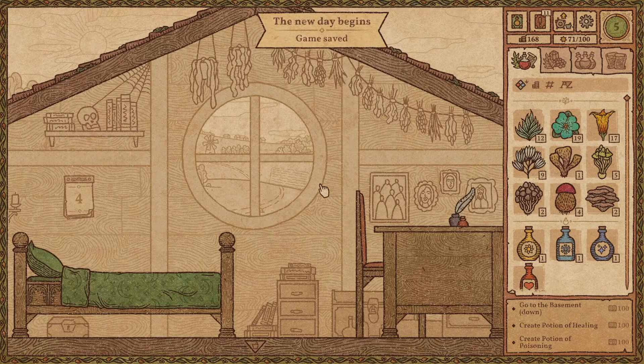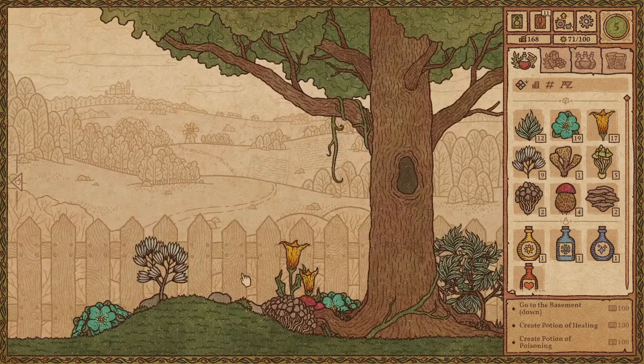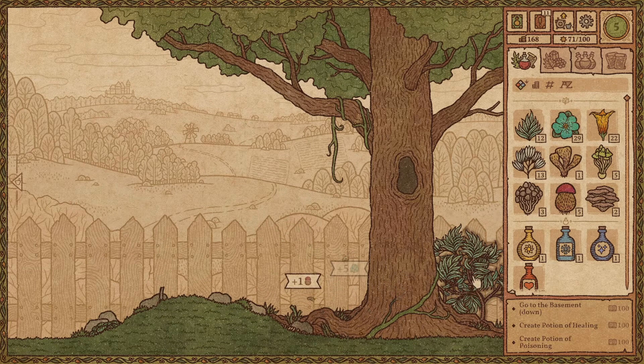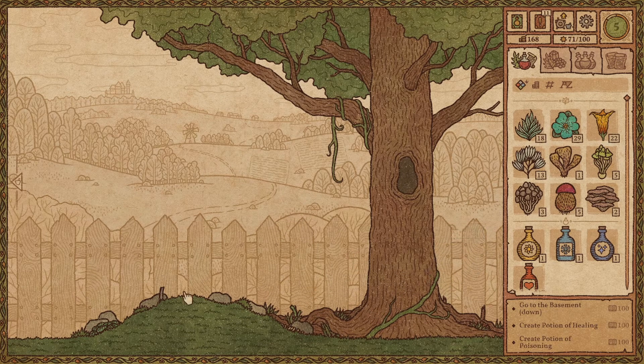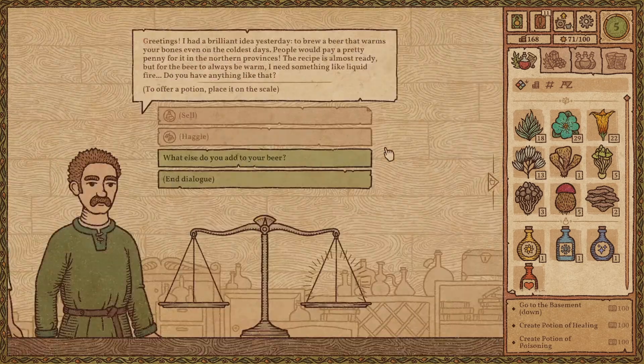Let's go, next day. Game is saved. The new day begins — we have more ingredients. We're gonna have to go to the garden. We have a few mushrooms — I'm happy with that. We have something to collect. Now we have to get more levels.